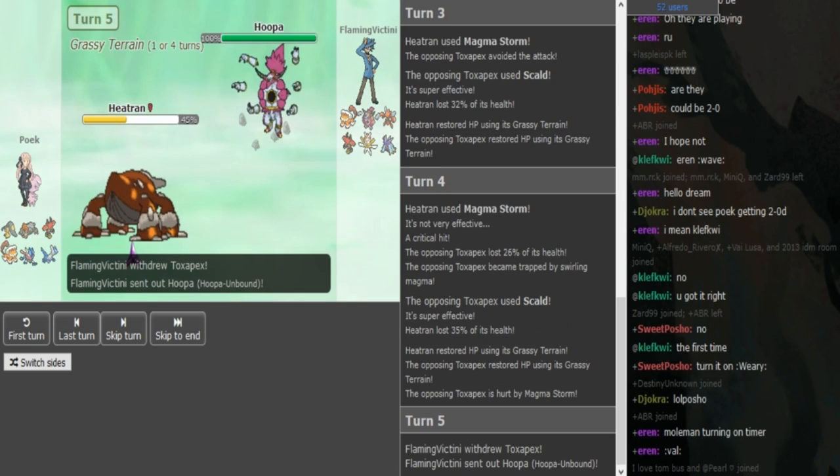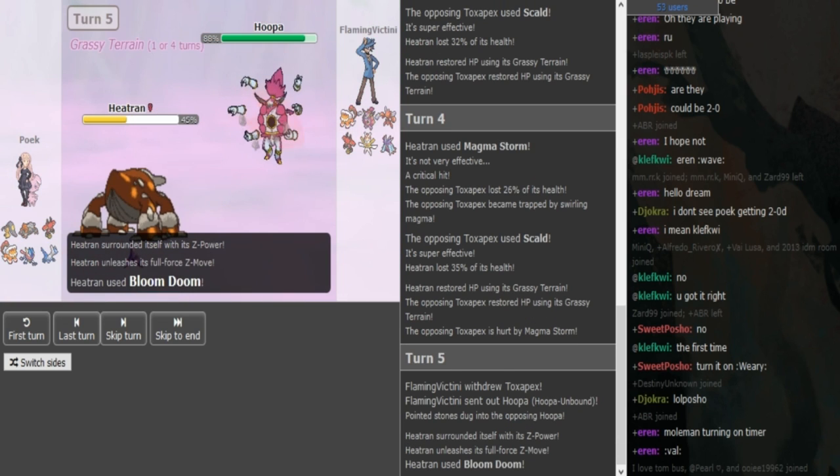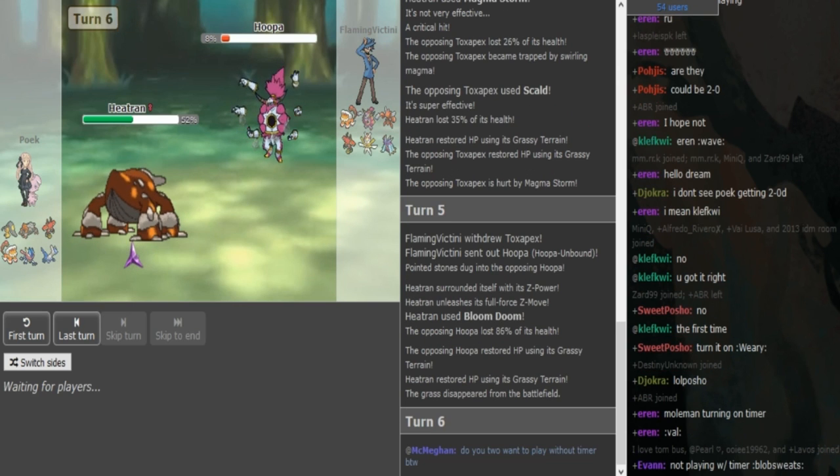I assume Poik is just gonna go for Z-Bloom Doom here in Grassy Terrain. Hoopa comes out, confirming that it's Shed Shell Pex. I think Hoopa might be able to eat this up — yes, Hoopa does have amazing special defense. Now Poik is gonna switch out. Heatran is really nice to keep around.